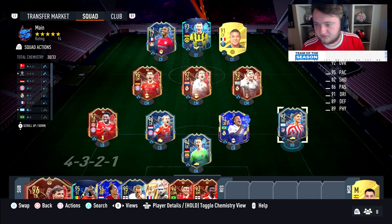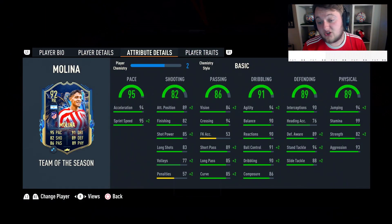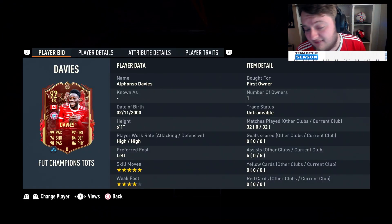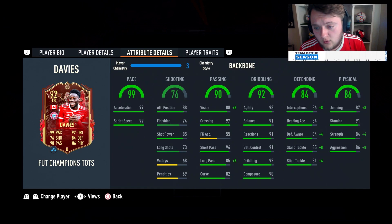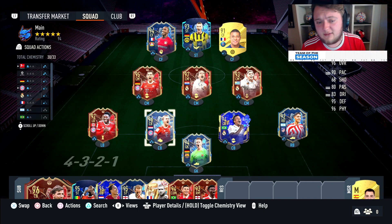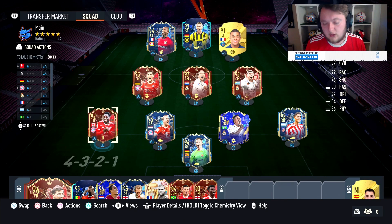One more thing about your wing backs — in this case we've got Davies and Molina. I'd rather have Llorente here but we've got Molina for now, and he's really good going forward: great crossing, okay passing, good shooting for a wing back, and great dribbling. Alfonso Davies sports five-star skill moves with a six-foot-one frame, great shooting stats, good passing, and is a really good dribbler, making him very well versed as an attacking fullback. It's very important your wing backs can go forward and attack, pass well, dribble well, and cross well.